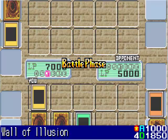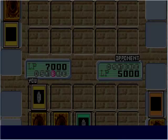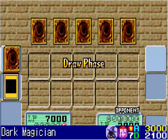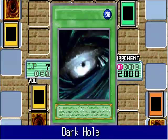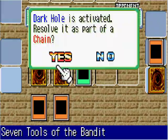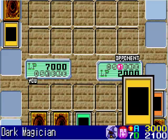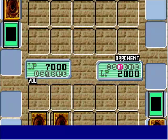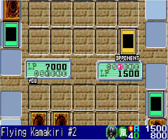It's time to deal some great damage to his life points — 3000. So one more attack from Dark Magician will end this duel. But he activates a Dark Hole and I don't have Magic Jammer on the field, so I'm going to lose Dark Magician. Black Pendant will take 500 out of his life points.